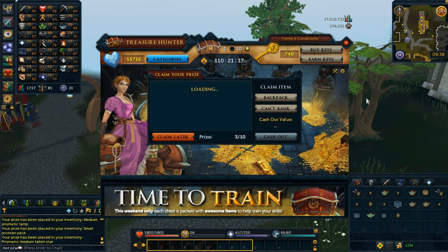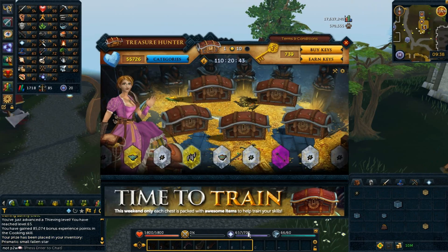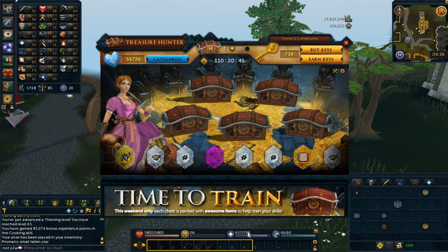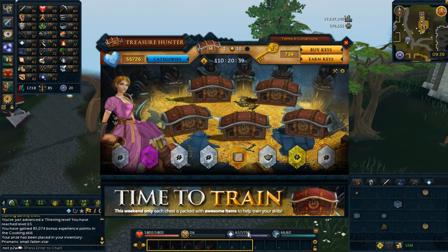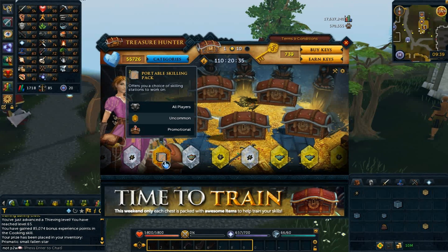This promotion is pretty good for my account because all of the lamps and all of the stars are prismatic. As you can see in my inventory, I'm gonna just use them. All of the junk items have been replaced with prismatic stars and prismatic lamps. There's also portable skilling packs.